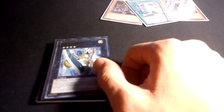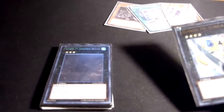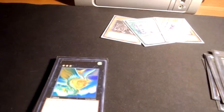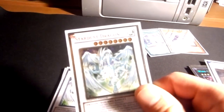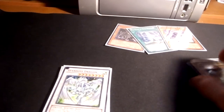Now for the extra deck, which usually doesn't matter, but just for a couple of them. Got the usual: Utopia, Leviathan Dragon times two, two Leviairs, Giga-Brilliant, Zenmaines, Scrap Dragon, and Stardust Dragon — that's for the Malefic Stardust and for Starlight Road whenever I side it.